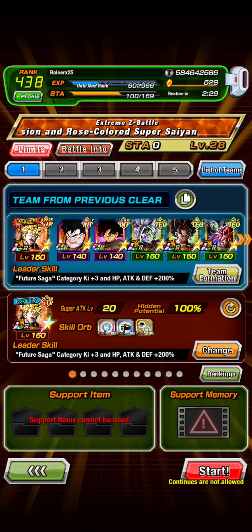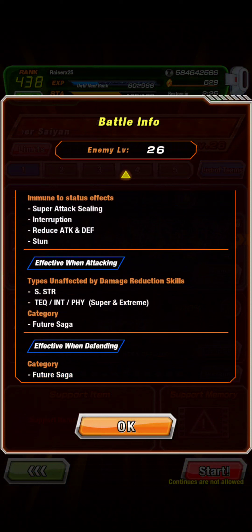So today we're going to be doing the Easy Day for Blue Fusion and Rosé Colored Super Saiyan. This is for Tech VB and I believe it's STR Rosé.